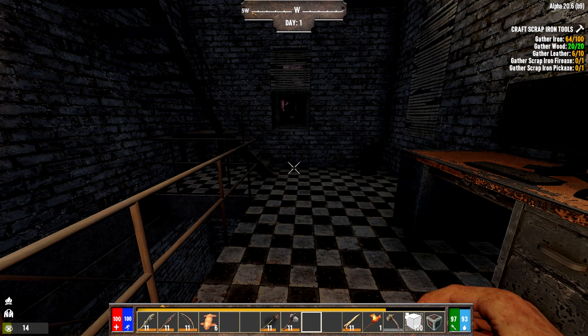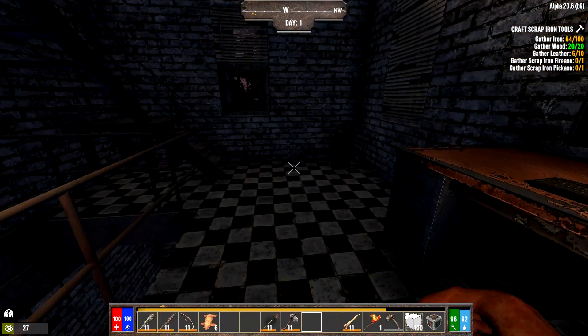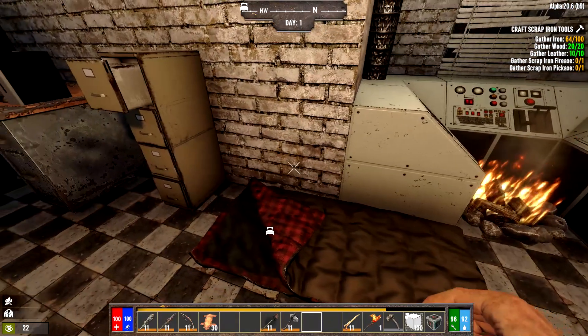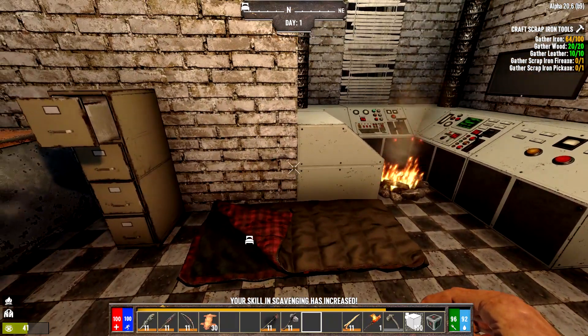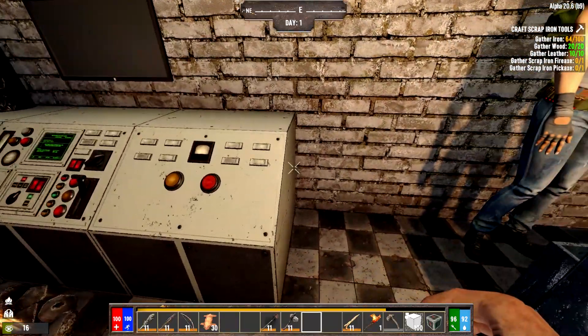The next quest steps are: gather iron, gather leather, scrap an iron fire axe, and scrap an iron pickaxe. We've gathered the leather. For iron, you can get it by taking apart the desk, scrapping empty cans, or scrapping short iron pipes — though we'll need those for the next step. I don't want to beat things apart noisily because that's going to draw in zombies.